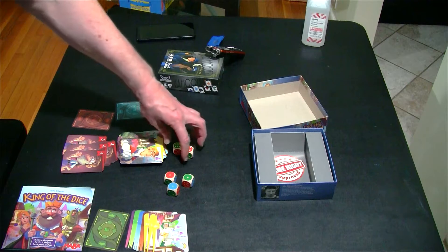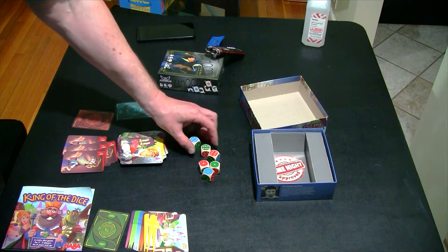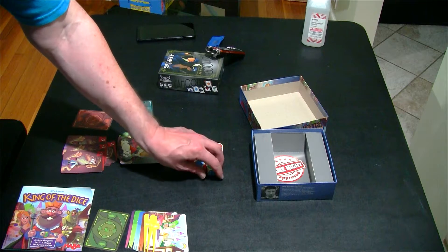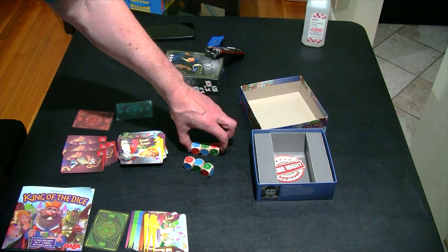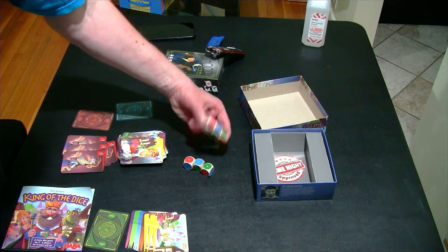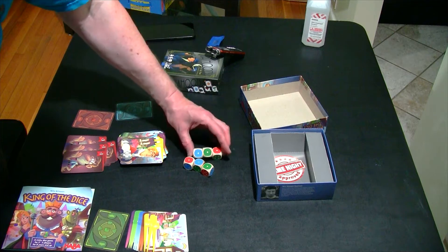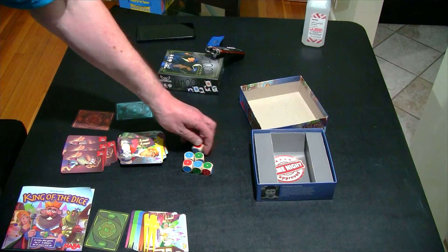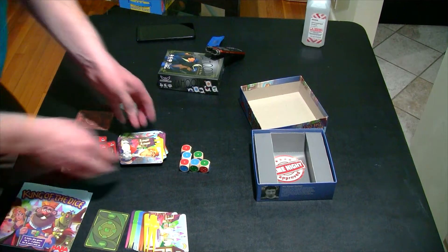Here are the components. It comes with these 6 specialty dice. What's special about them? They're 1 through 6, but they've also got colors. Notice that we've got 3 colors for the 1s. The ones that have the blue 6s also have the blue 1s, red 6, red 1. So that means out of this stack of dice, there's only one possible combination of dice that would get you two green ones. Why is that important? Well, that'll be important later on.